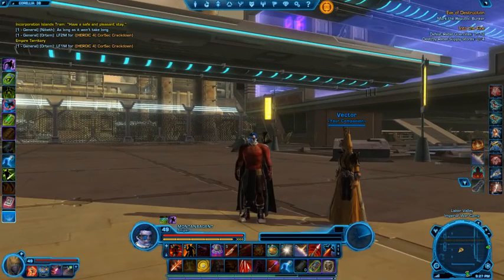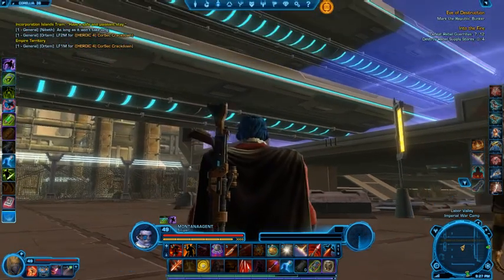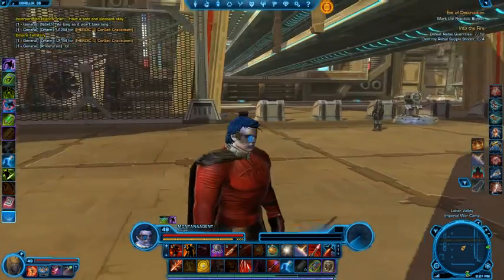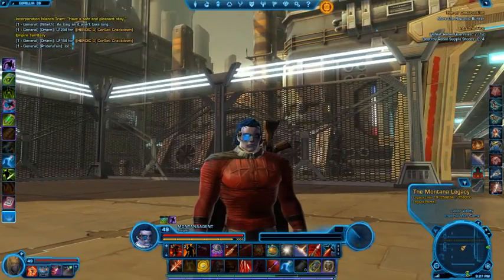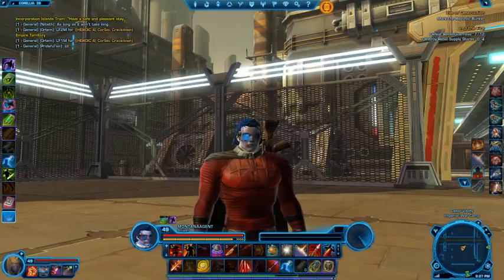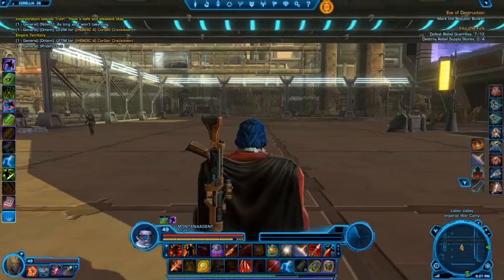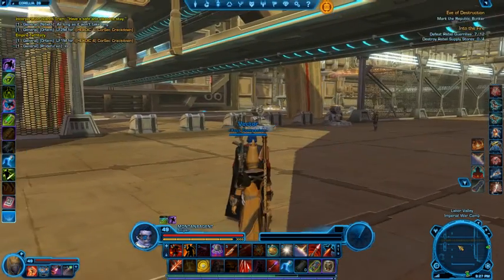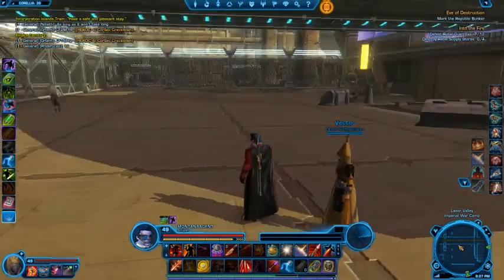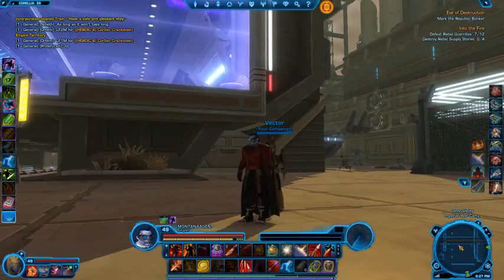And there we are back to my agent, who is just getting meaner and meaner by the minute. Level 49 — I'd say we're about two-thirds of the way to level 54. You'll finally be at that happy bright spot ready to go to the level 55 content and visit the planet of Makeb. We will be seeing that in a future YouTube production right here from Montana Geek. Hope everyone liked this one!